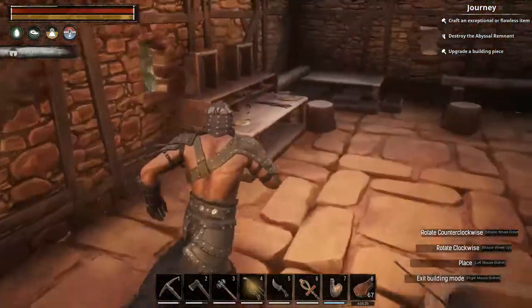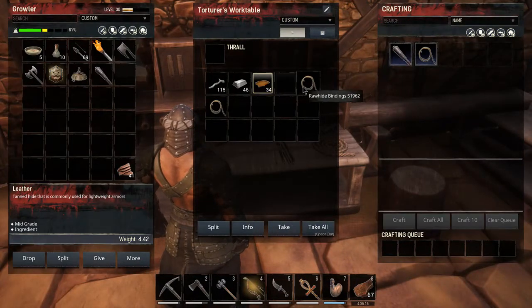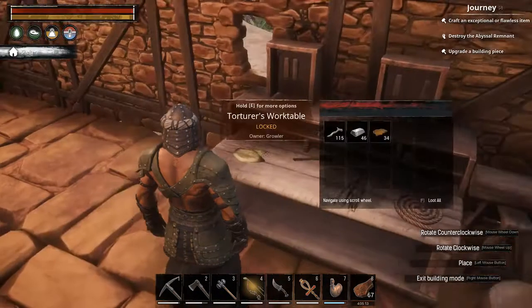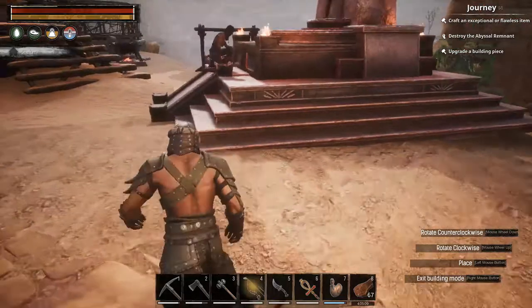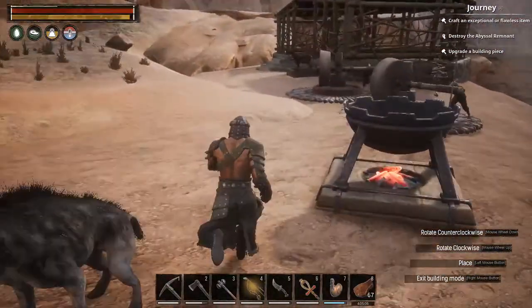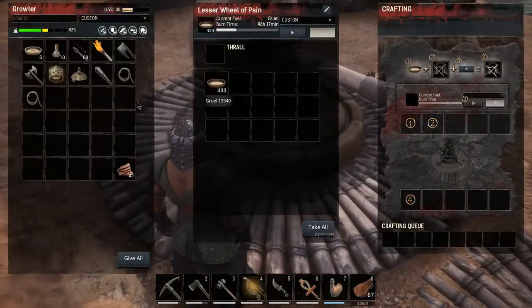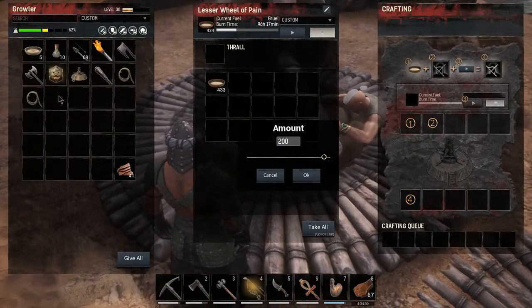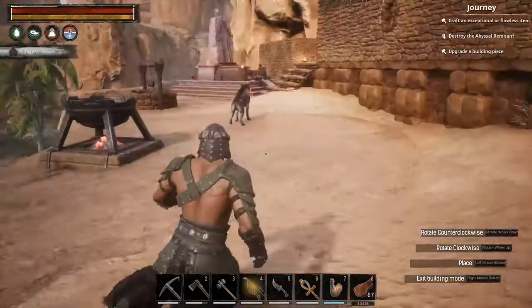I don't remember if I did it on camera, but here's our Torturer work table. We've got all our new iron stuff. Let's get some gruel here — we'll just take 200. Alright, now let's head to the ship.